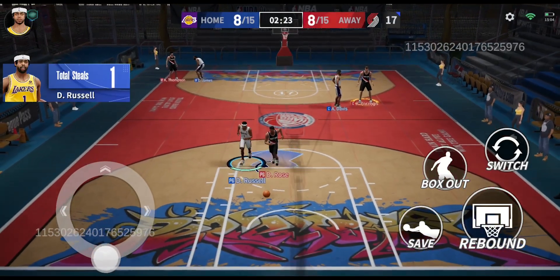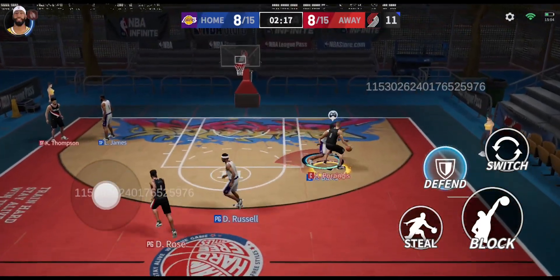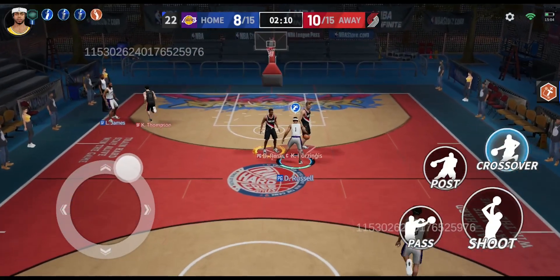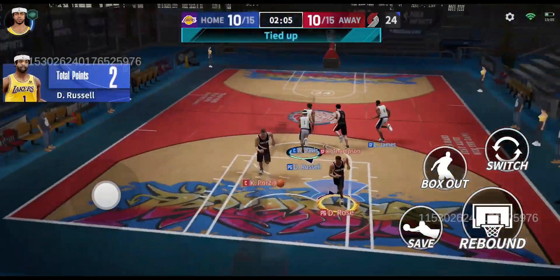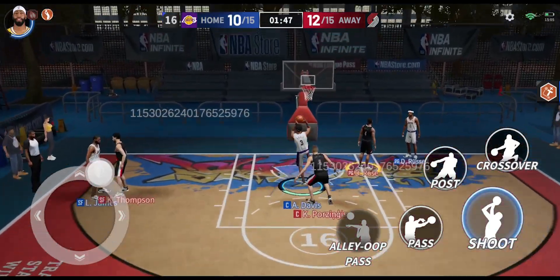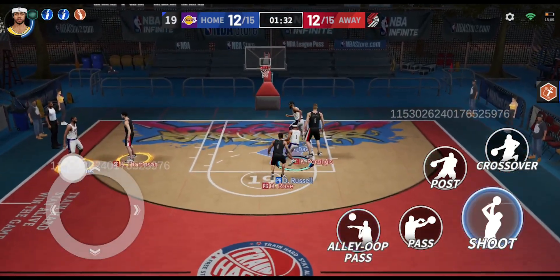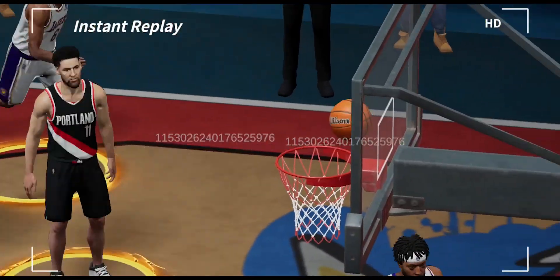We get the steal with D'Angelo Russell but can't convert ahead of Derek Rose. Porzingis posts up Anthony Davis and plays it to Derek Rose who gets the shot too easily. D'Angelo Russell gets the acceleration advantage and comes through with an easy layup to tie it up at 10. We play it to AD who finds space and comes through with a two-handed slam. D'Angelo Russell goes around Derek Rose and scores an easy layup to take the lead.